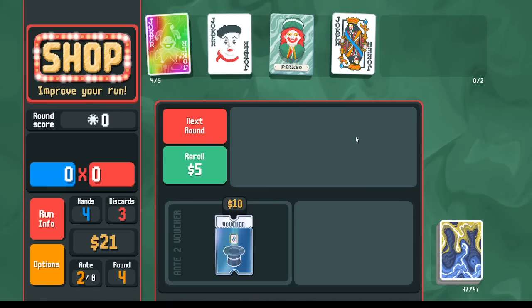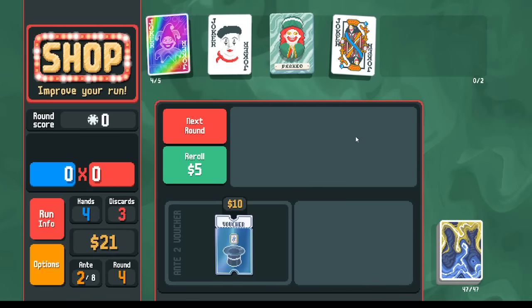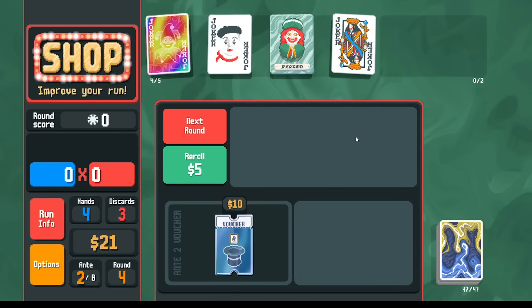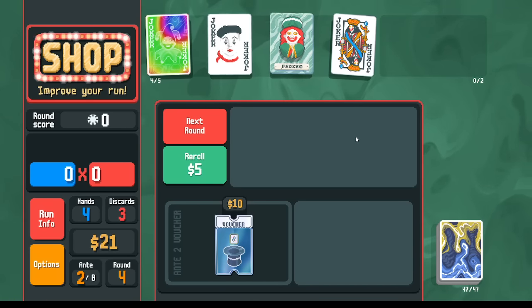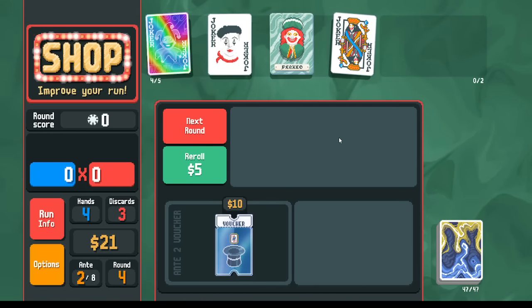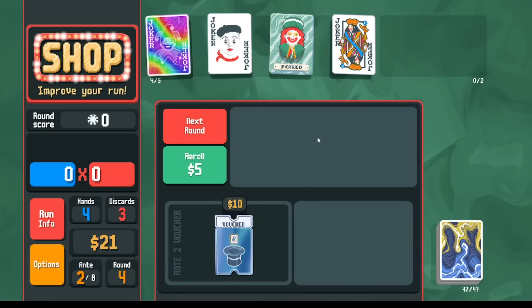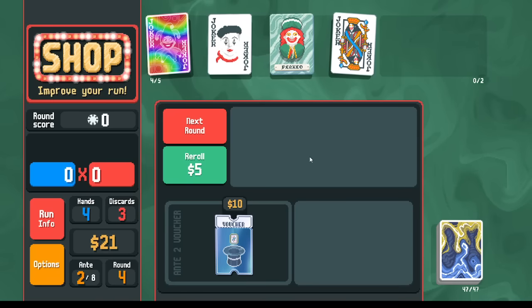All right folks, welcome back. This is Advanced Bellatronomics. If you're still learning the game and hoping to play less bad, I have a tutorial series — the Bellatro Daily series — where we play through every deck on different stakes and explore different challenges, overanalyzing every decision. But today, we're going for science. We're going the distance, hopefully.